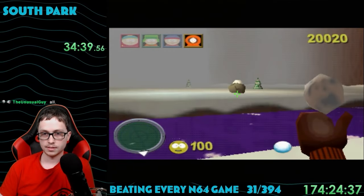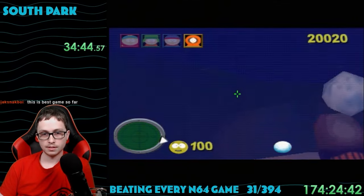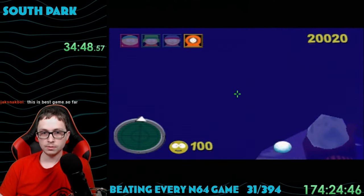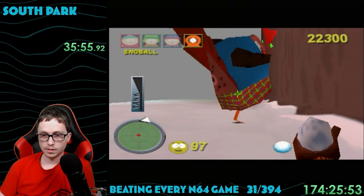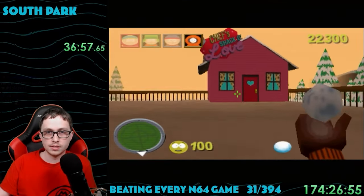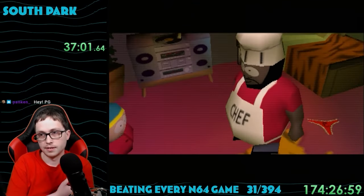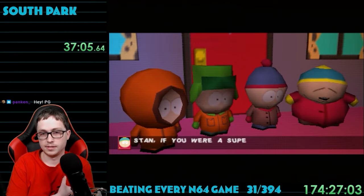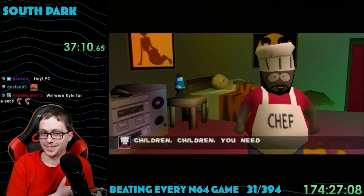Inside the turkey fortress there was like a super purple river. I fell in and it played some weird music jingle — I think it was a secret leading to some dodgeball ammo. After taking down hundreds of turkeys, I made it to the heart of their fortress and the end of the level. Chef says the turkeys are nesting in a cave where a volcano erupted and we have to take them down, but still won't help us.